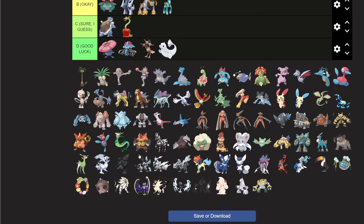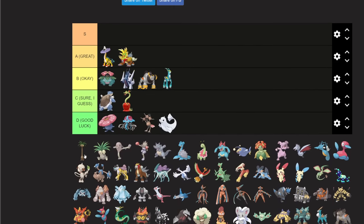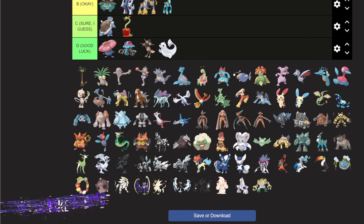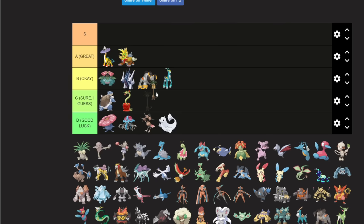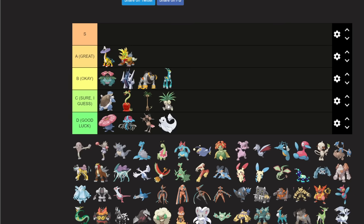Now we get into older Pokemon and we'll speedrun these since we've covered all the new ones. Both Exegutors are 'yeah sure okay' because they get Trick Room and are Grass types with fringe appearances in top cuts — but they're not great. The Hitmons are going to good luck tier.